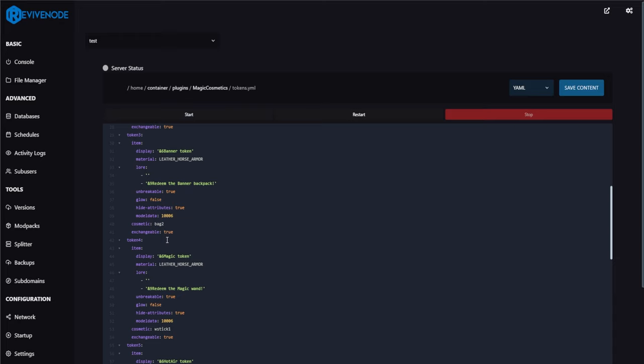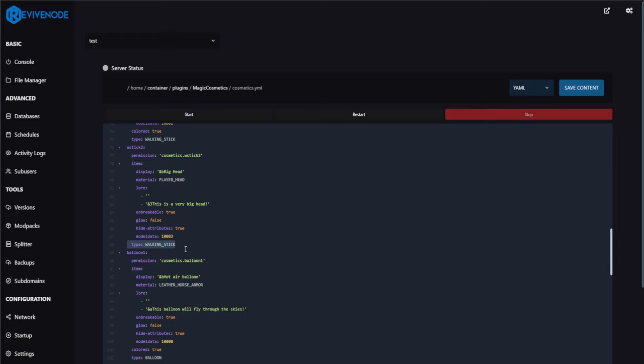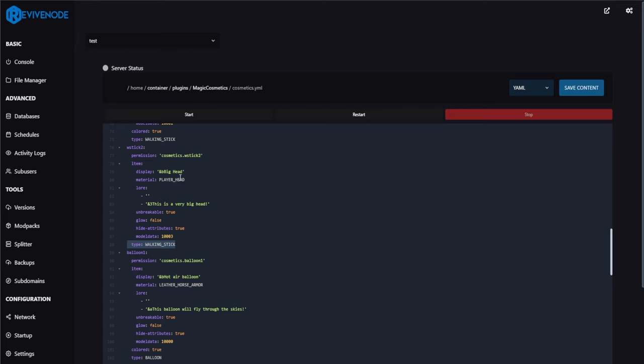Tokens can be physical items which players can enable or give to friends however they please. Let's check out the cosmetics file. You can see hat one with its permission, item material (leather horse armor), display name, lore ('It's very Mexican'), whether it's unbreakable, if it glows, and hide attributes — always hide attributes so players don't see extra info. You also set the model data ID for your custom item, color, and the type, which determines placement in menus. For example, 'walking stick' type is an offhand cosmetic. All cosmetics are set up in this single file.